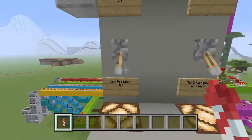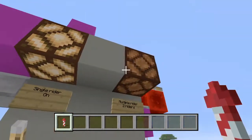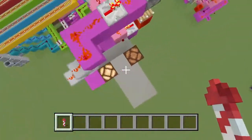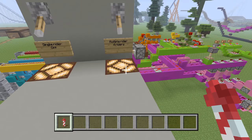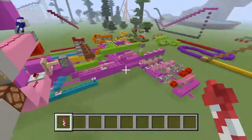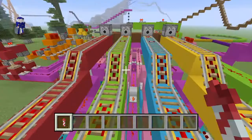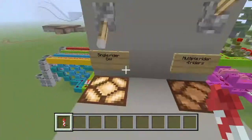Basically how it works — here's the control board. When you're queuing before you go in, you can select how you're going to ride. If you select single rider, both of these lamps will turn off because none of the sync options will be selected, so you'll be riding by yourself. If the redstone is right, all these rails are now powered, so you won't be waiting in front of a minecart. If you have multiple rider — four people — it will sync up for that. But if you put it into two people, that light turns on and it switches to this circuit here.